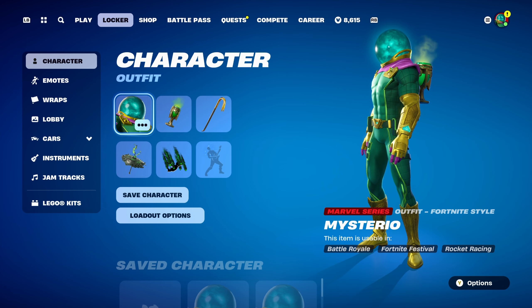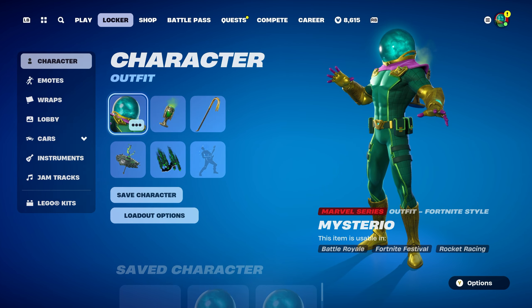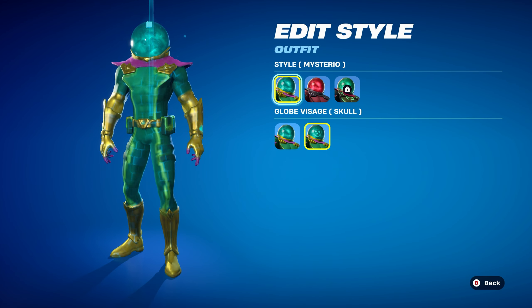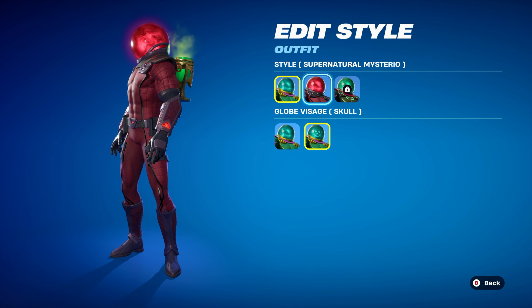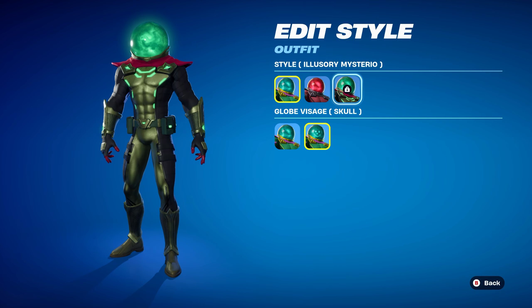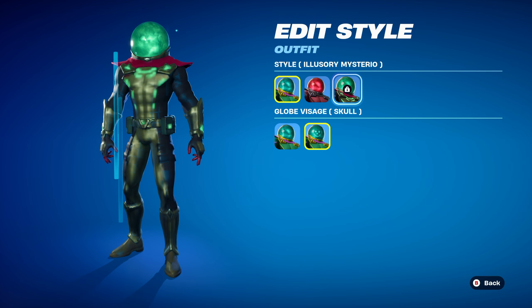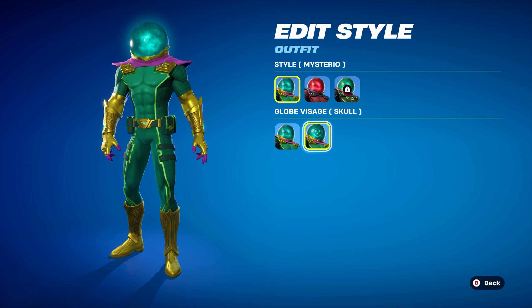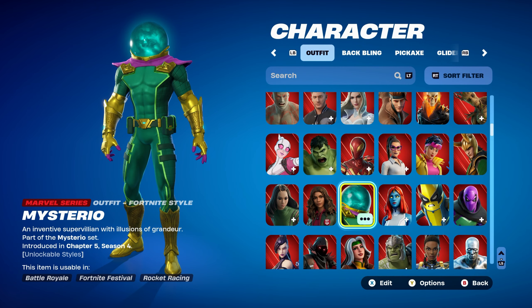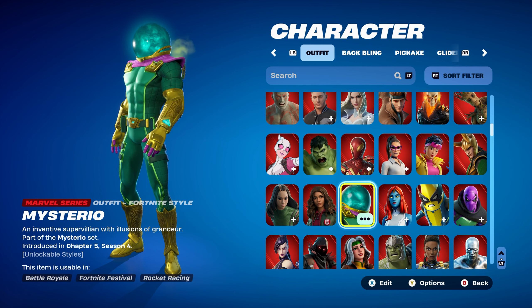This video is going to be another skin combo video. Today's skin is Mysterio, which is from the Chapter 5 Season 4 battle pass and is part of the Mysterio set. There are three other styles: the standard Mysterio, Supernatural Mysterio on page 12 of the battle pass costing 9 battle pass styles, and Illusory Mysterio on page 3 of the bonus rewards costing 25 battle pass styles. This video was suggested by one of my viewers, NearToX Plays — thank you very much for the suggestion.